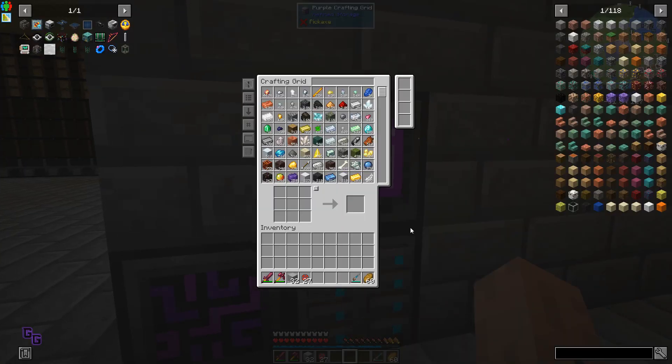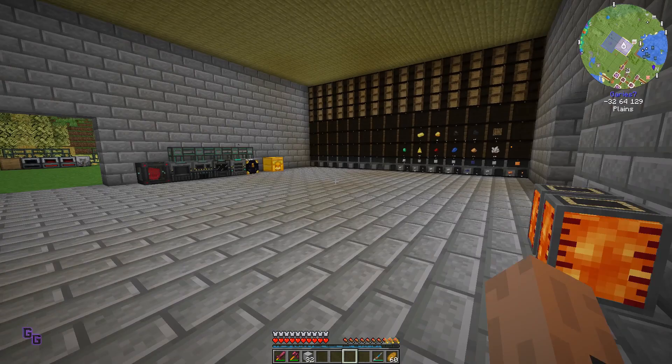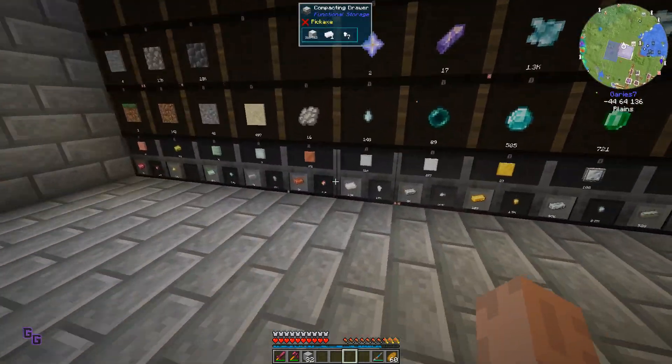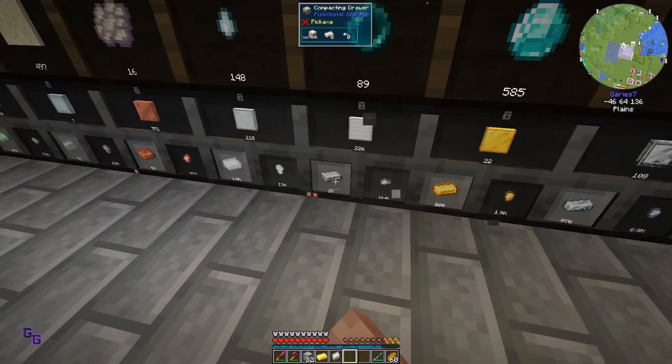I just want to see how much power this produces, otherwise we're going to go with another route which I think we should be doing anyway. Gold dust and iron dust - okay. There's one gold and one iron.